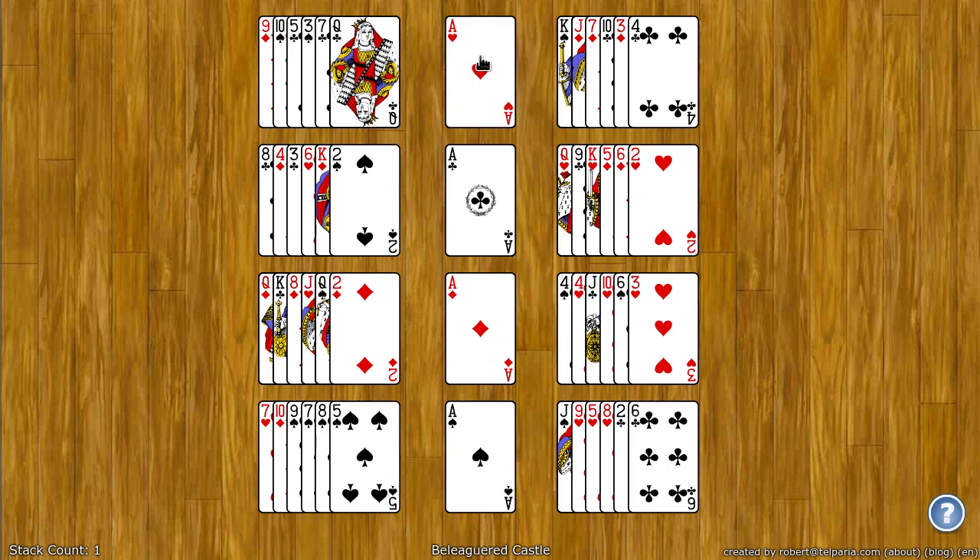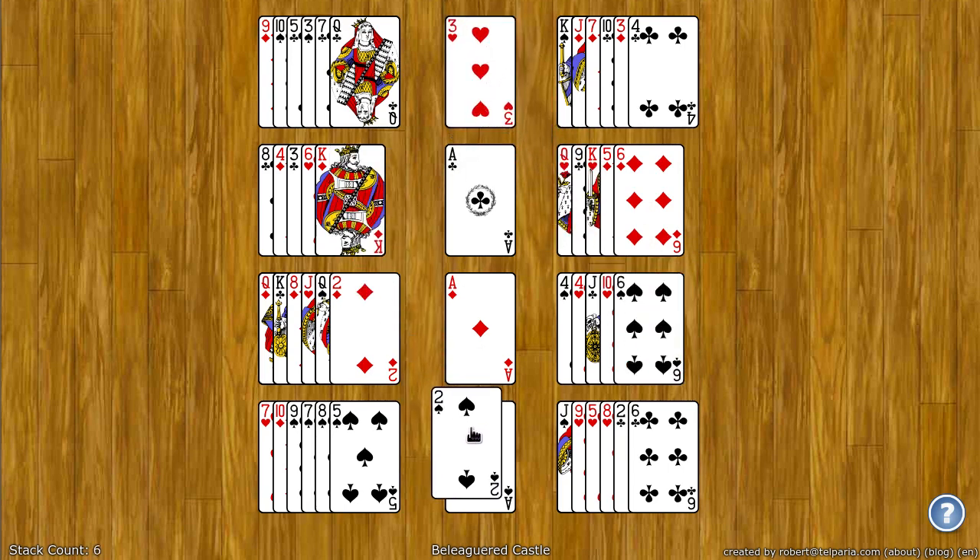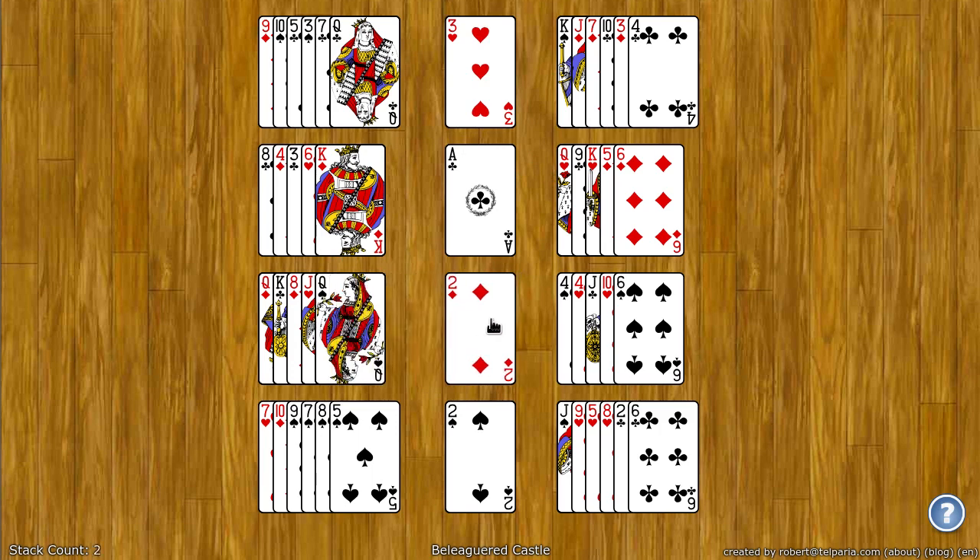For example, on the ace of hearts I can put the two of hearts and then the three of hearts. I can put the two of spades on the ace of spades, ace of diamonds, then the two of diamonds, and so on and so forth.